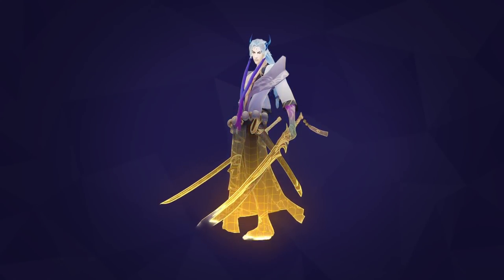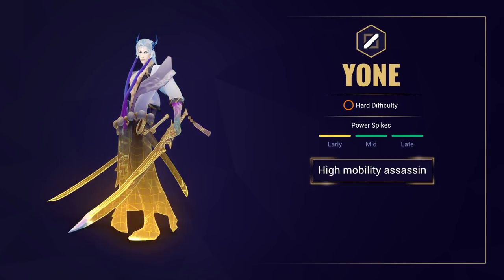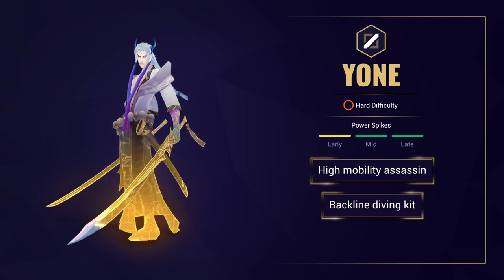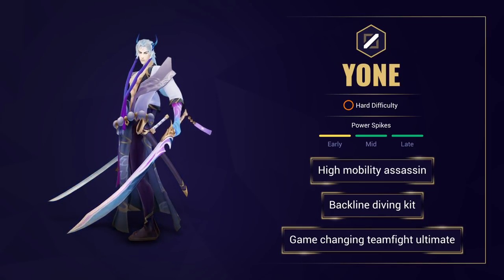So first off, what does Yone do? Yone is a high mobility assassin focused on diving and exterminating his foes. His kit allows him to dive backlines, burst them down, and retreat back to his original position. He also has great teamfight potential with his AOE CC ultimate.